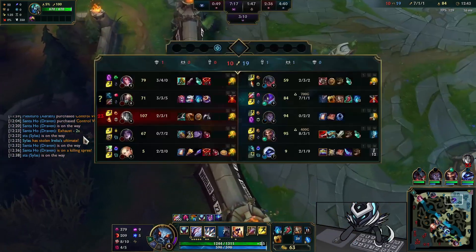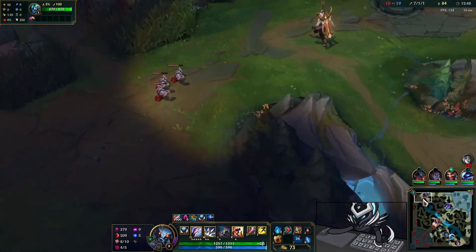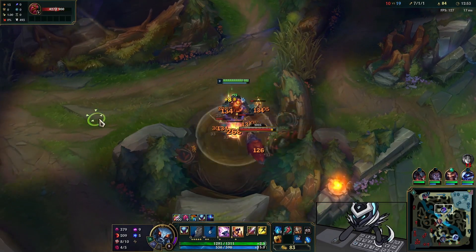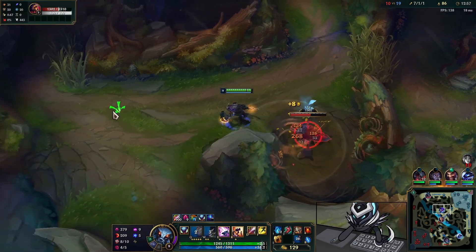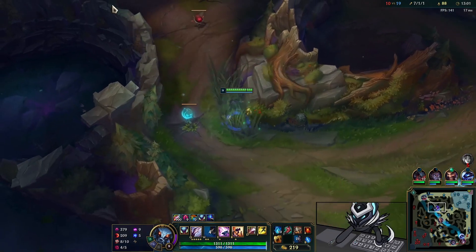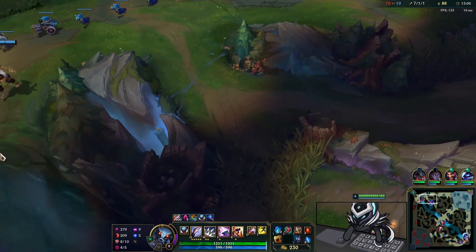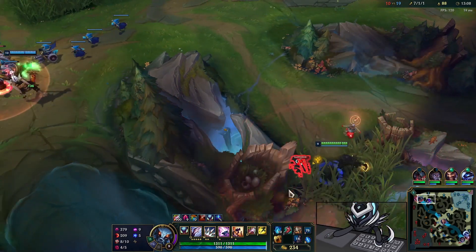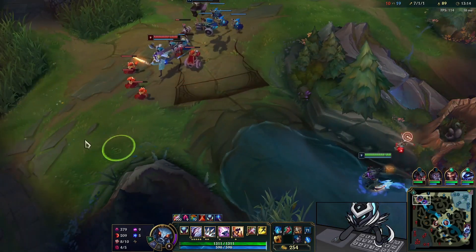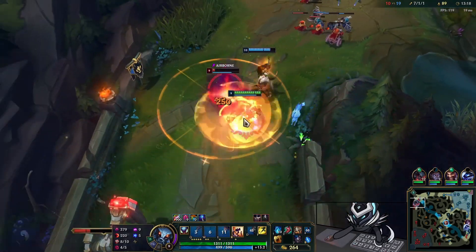Now we go into the Hydra. The only issue with this build is you don't have the big mythic power spike normally, but the utility is there — having Ghostblade early to get early kills, then going into Hydra second to start stacking and snowballing and scaling. Then once you get the mythic you're just immensely powerful — it's a very good item transition.